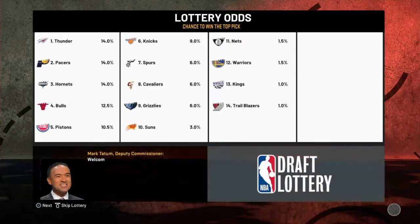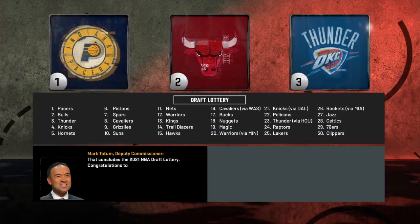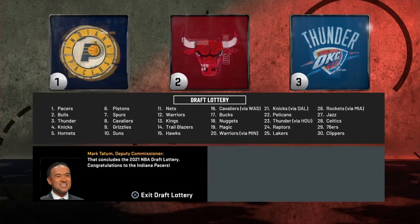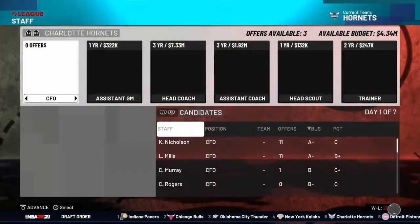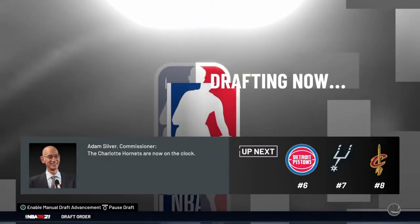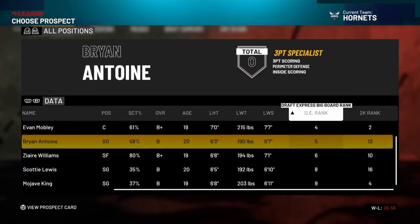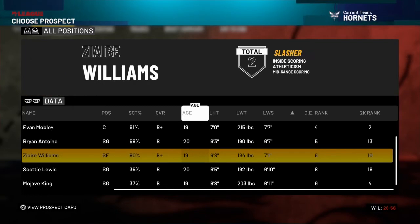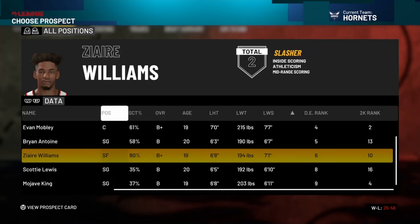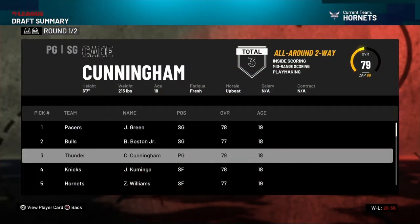We're in the draft lottery — with our terrible record we have a chance at the first pick. We drop down to fifth, of course. I thought I had the Thunder's pick but nevertheless we have the fifth pick. In the draft, Evan Mobley is still available. Do I want him or Zaire? I'm going to go Zaire since we really need a small forward — his overall is 77. Very nice. Caden Cunningham fell to the third pick, which would have been awesome.